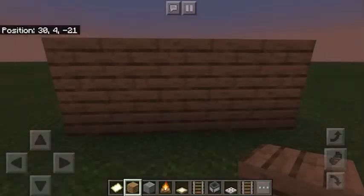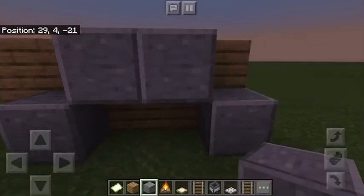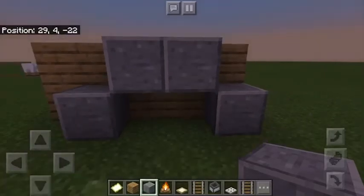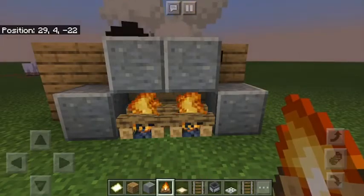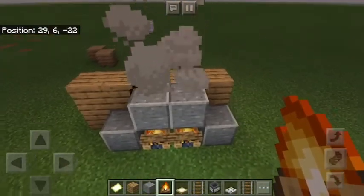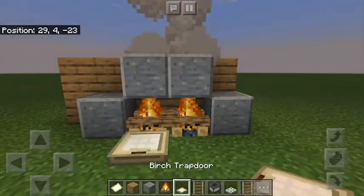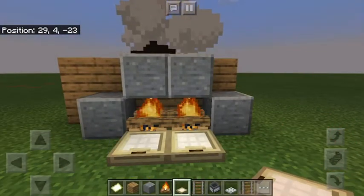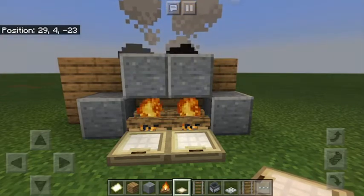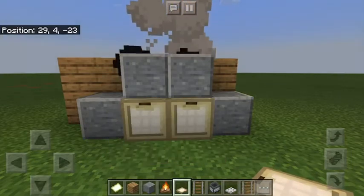Now that I have a wall, we can start. What you're gonna need is four pieces of polished andesite that you're gonna want to put like this. After you have that done, you're gonna put two campfires under the pieces of polished andesite. Then you're gonna put two trapdoors just like that. You can do any trapdoor you want — it really won't affect the stove and oven, but I personally like the birch trapdoors because I think they look most like oven doors.